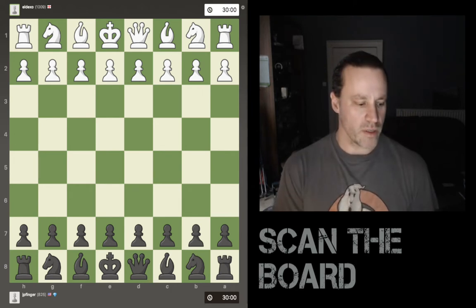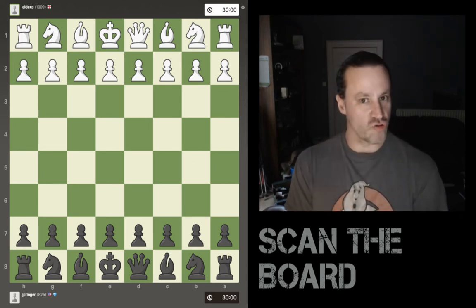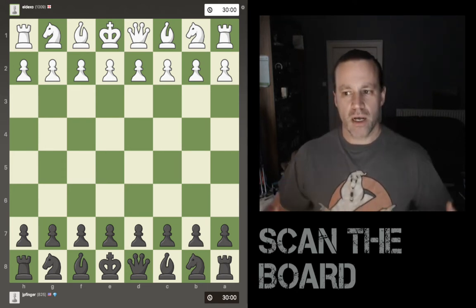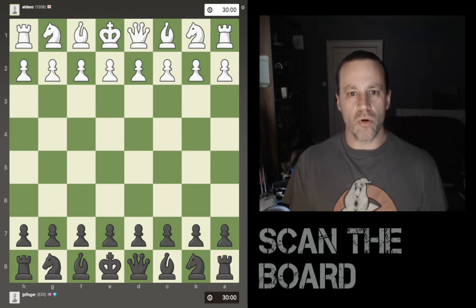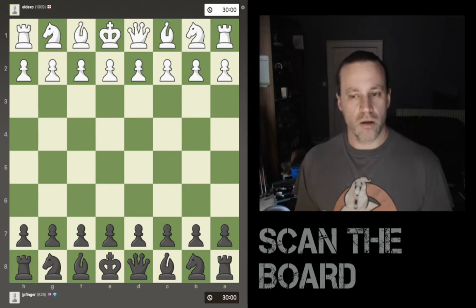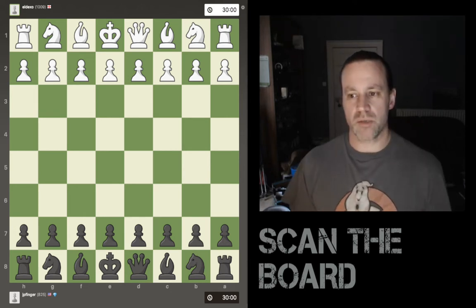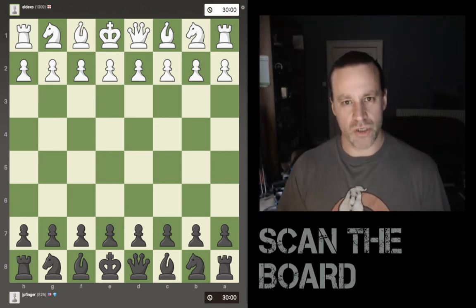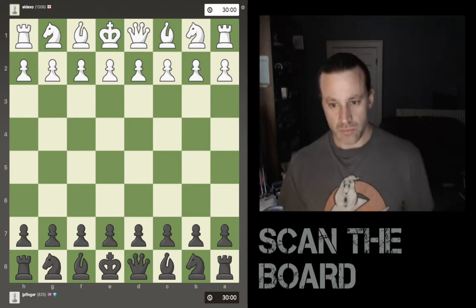I would really recommend playing 30-minute rapid - that's a really good time control. It means you can be involved in the game and you've got time. Every single move, you have time to survey the whole board, look at what is undefended on your side, what is 'en prise' - meaning undefended and can be taken on the next move - and do the same for your opponent. Very often that is just going to be enough, because these games tend to be lost, not won. Let's start going through the game and apply this principle.